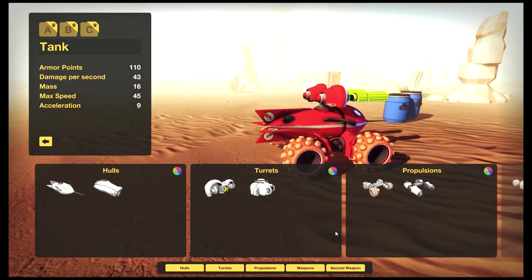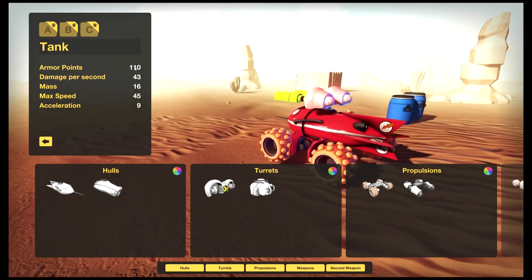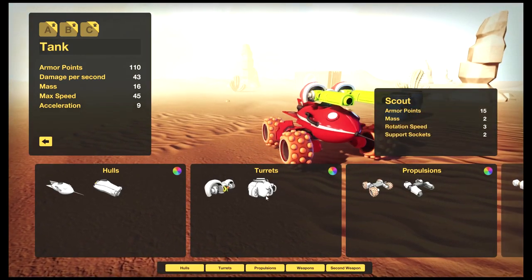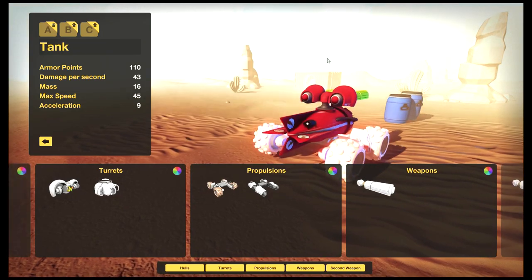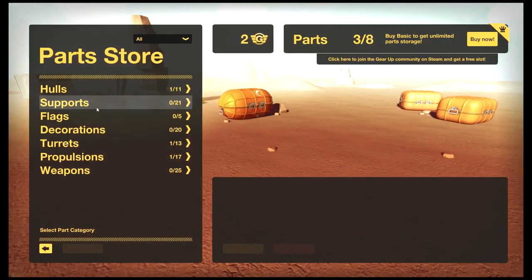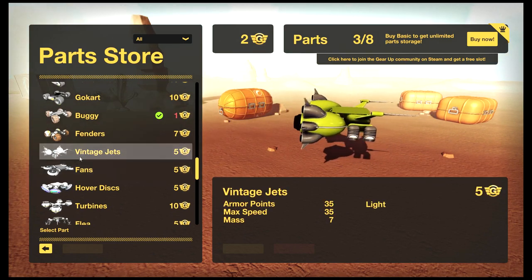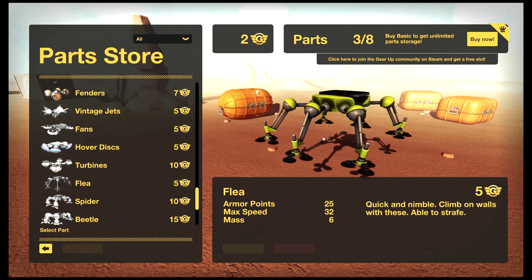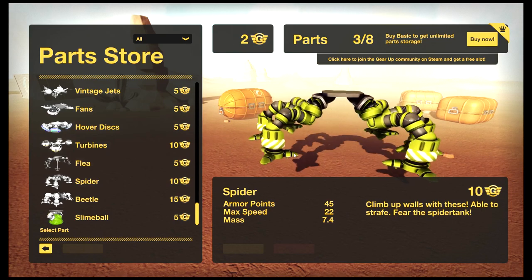Right now I don't have a whole lot - I only just started. Different pieces have different armor values, mass, speed, and everything. So the heavier you get, the less acceleration you're gonna have. It's just a balancing factor of what you want. You have hover propulsion, you have spider legs - you can actually walk up walls and stuff, which is pretty cool.